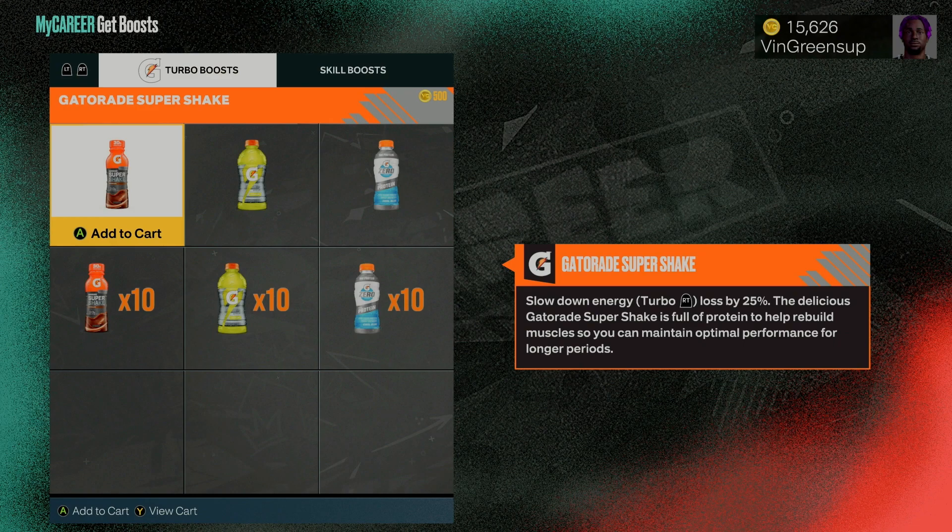Gatorade helps when you're dealing with a tough defender and run out of stamina — it will help you green as well. So make sure you have jump shot boost and Gatorade equipped at all times.